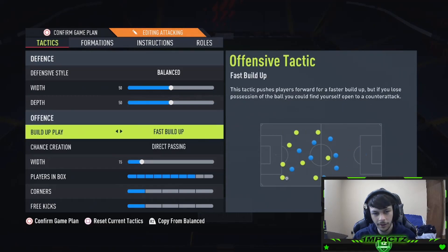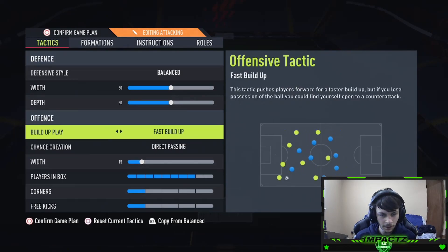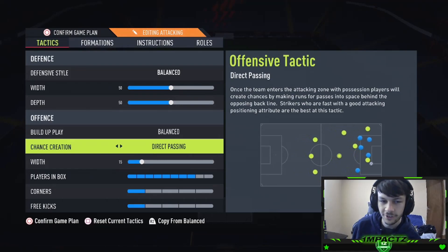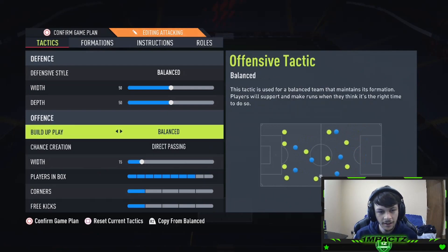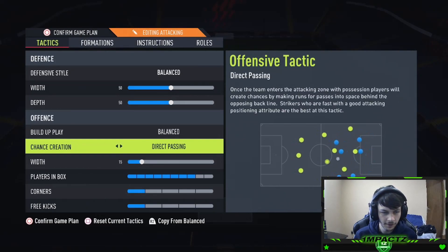Build-up play: balanced. I feel like fast build-up or long ball just makes everyone run away from you, so you don't have any options in midfield to build up. Slow build-up is just not me. Direct passing — the reason I use this is because I think pros are starting to figure out the meta this year, and that meta is driven passes into your strikers. If you get the ball with your midfielders and drive it into your strikers, the passes are crazy effective. If you haven't tried driven passes this year, I'd highly recommend it — especially when your strikers are running in behind with a bit of space. Just driven pass into them on the edge of the box. The passes are crazy accurate, crazy quick, they catch defenders off guard. That's why I use direct passing. Forward runs just makes everyone run away from you again, so direct passing is the perfect medium.